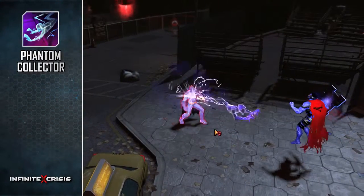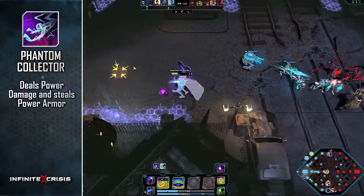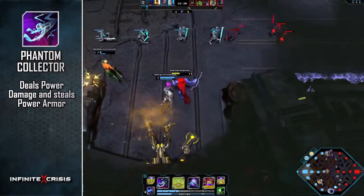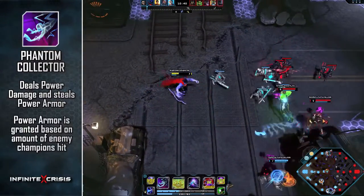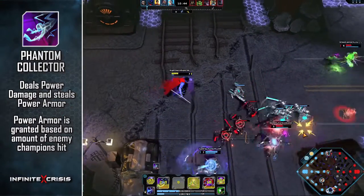Phantom Collector opens a portal and summons a phantom. The phantom flies to Nightmare Superman, dealing power damage and stealing power armor from each enemy champion hit. Upon returning to Nightmare Superman, power armor is granted to all nearby allied champions based on the amount of enemy champions hit.